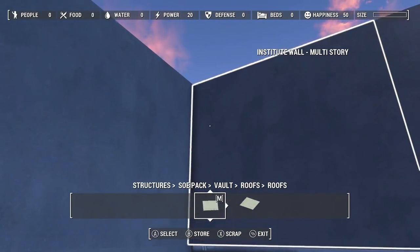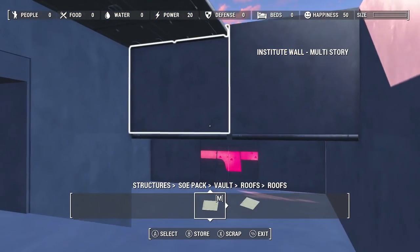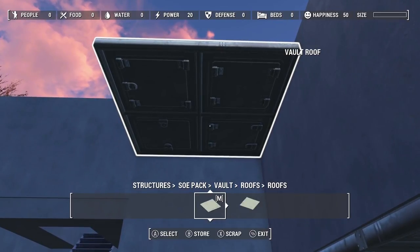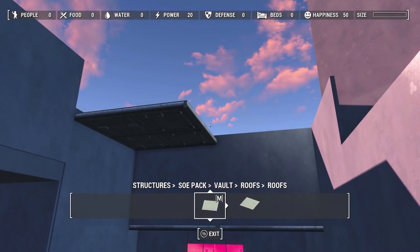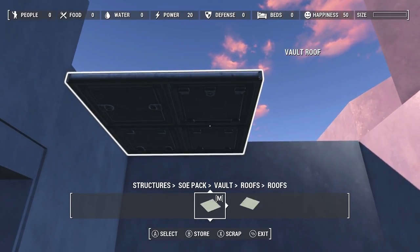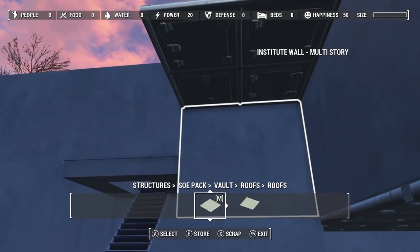I'm probably going to need to build my ceiling up here in this section. If I try to do it from here of course we're going to have trouble, so I'm going to raise this section up until it's flush up there. Hard to tell — did I get it enough? Yes, that seems good.